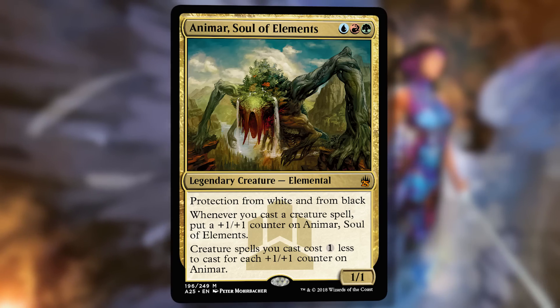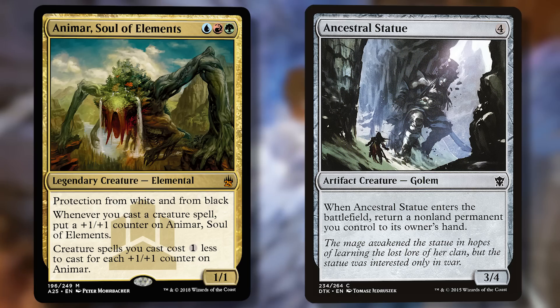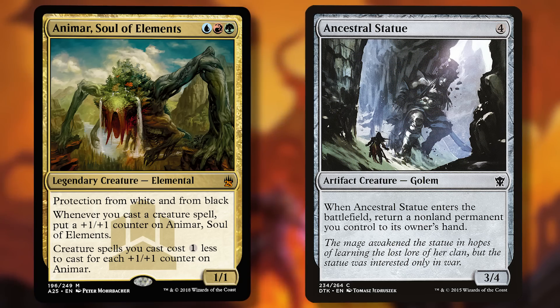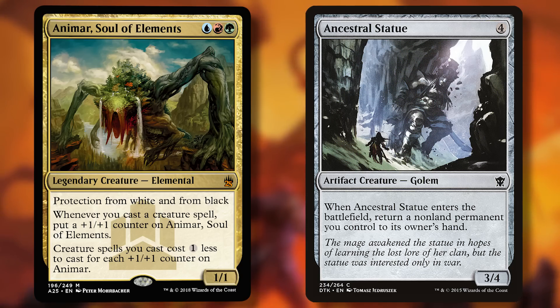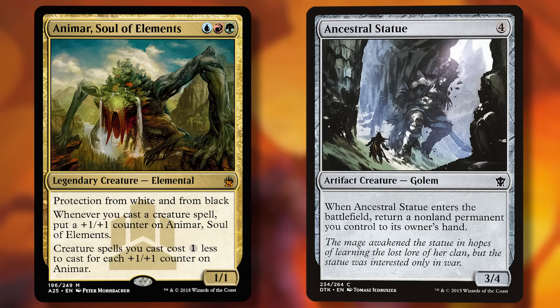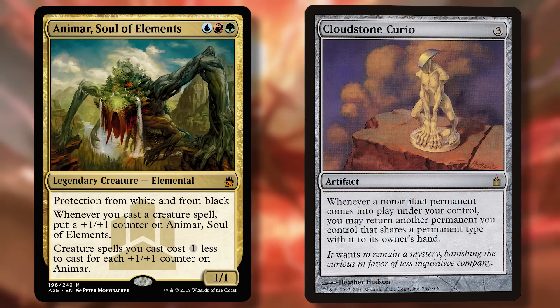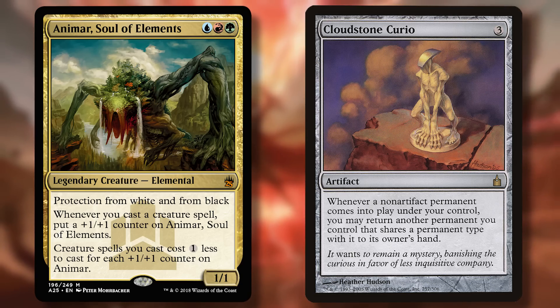One of the two most broken cards in the Animar deck is Ancestral Statue — just a regular common, a four-mana 3/4 artifact creature from Dragons of Tarkir. When it enters the battlefield, return a non-land permanent you control to its owner's hand. You can play Ancestral Statue when Animar has three or four counters, play it for free because it's colorless, and start bouncing it back — it can target itself. Over and over again it bounces, making Animar infinitely large. You can do this on possibly turn four. Cloudstone Curio is the other broken card — whenever you play a creature, you can bounce another one, and if you have two free creatures, you can go infinite similarly.